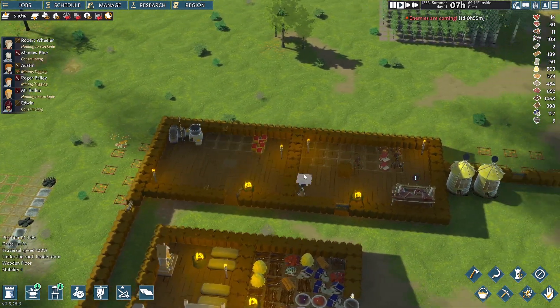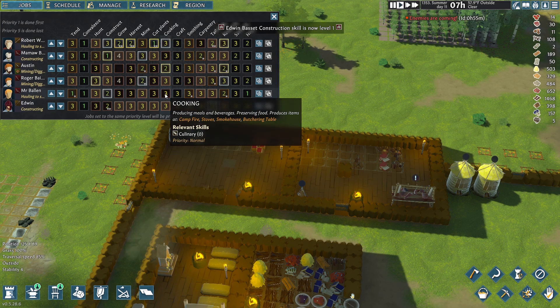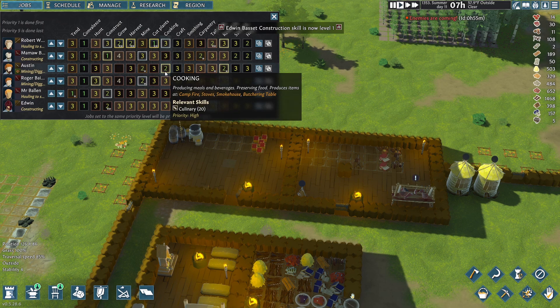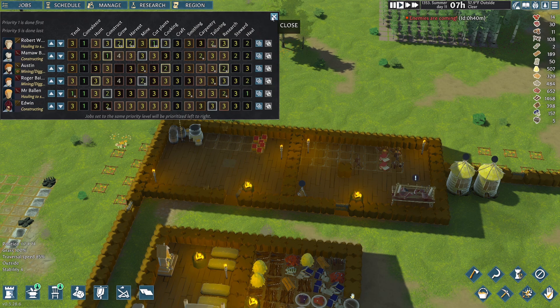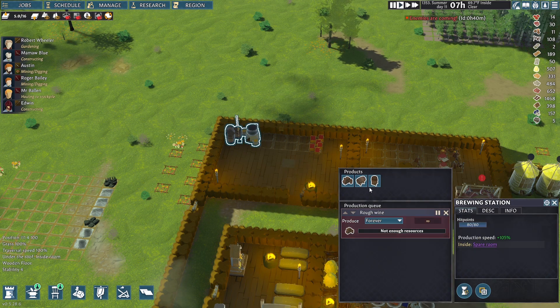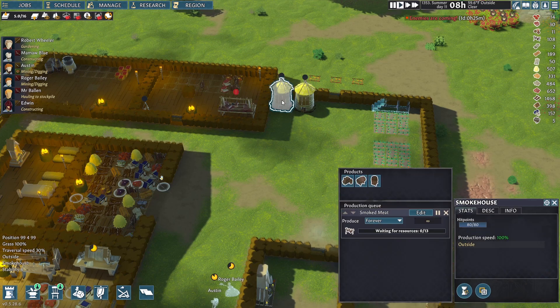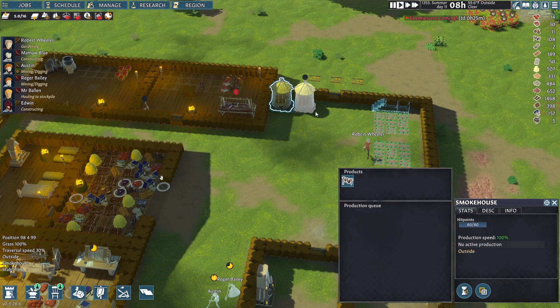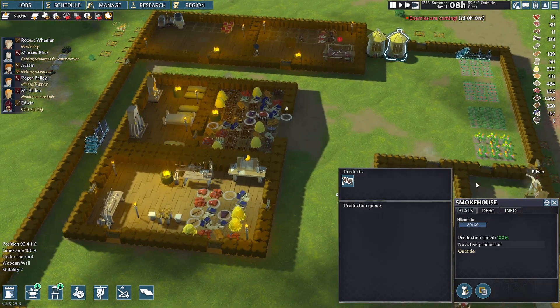I also need someone to cook. Who is my cook? Crap, I don't have anyone that's great at cooking — six, zero, eight, twenty. You're my cook and you're mining — the mine's not as important, you've got to get cooking. Culinary is cooking, yes. We're gonna stop that mining. And you need to make some freaking booze!